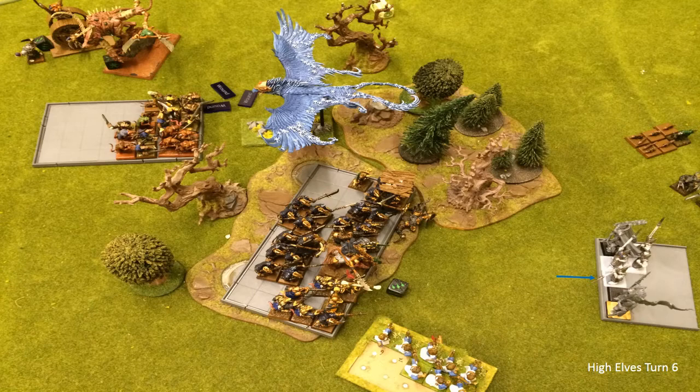I wanted to position my archers so that the Storm Vermin would have to charge into their front arc rather than the flank, protecting my Spearmen. I was pretty sure that's where the frontage was and I should have double-checked with Matt to confirm. The Spearmen walked backwards again because obviously they're dead if anything gets to them. I was delighted with this positioning - finally a good move after a whole game of rubbish. But as you'll see, it didn't work out quite like that.